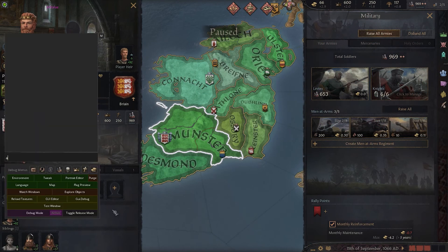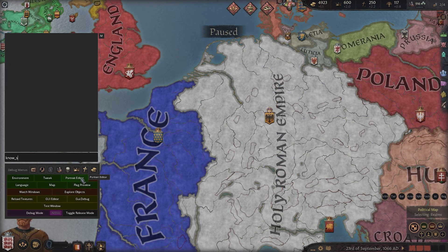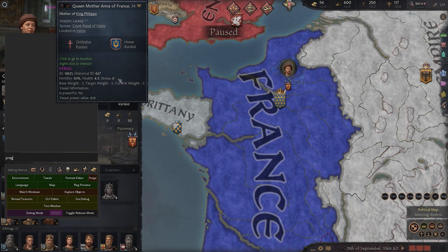To add men at arms, type 'add_MAA' and then the type you want, such as bowman. Note this will cost money, so make sure you have enough. If you want armored footman, make sure to use the underscore and not a space. To discover all schemes against you, type 'no_schemes'. To set when the game saves, type 'save_every' and then a number of years — for example, putting two will make the game save every two in-game years. Finally, to create a pregnancy, type 'pregnancy' followed by a space and the mother's ID code, then another space and the father's ID code.